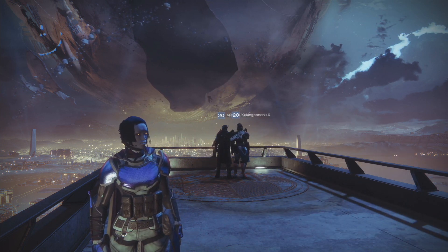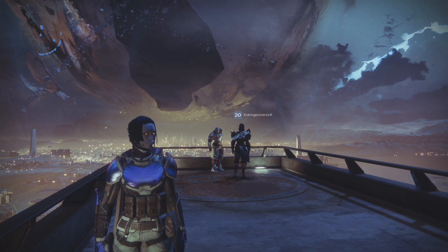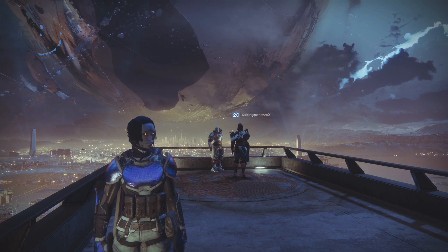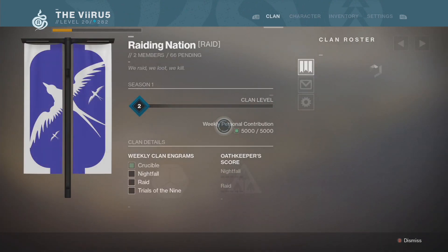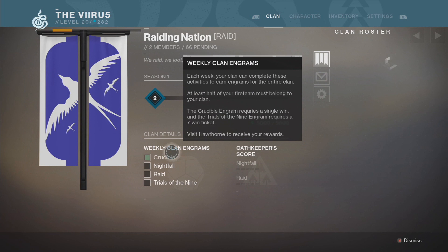So that's one exotic engram from Zavala. There's also a powerful legendary engram - you can redo the Nightfall, which is another powerful legendary engram that can give you something higher than what you currently have. And keep in mind: powerful legendary engrams are basically like exotic engrams in that they drop at a higher power level. Also, Hawthorne gives you a milestone for being in a clan - complete certain events and activities in Crucible, raids, strikes, or whatever - and once that percentage is complete, it gives you a powerful legendary engram.